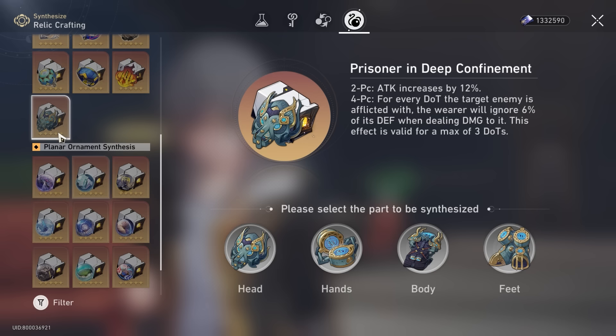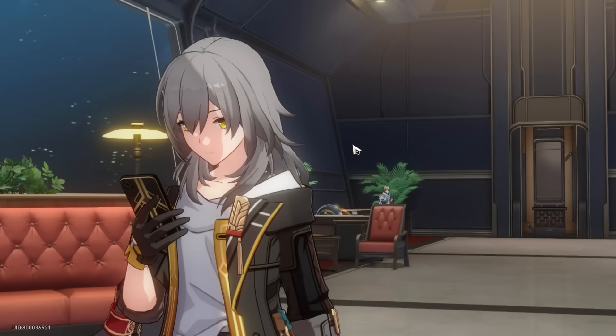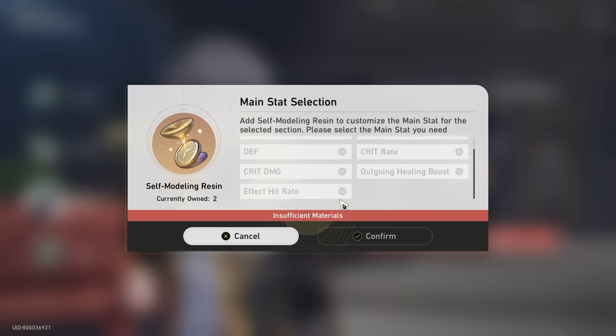Now, main stats. For the body piece, it's very clear: crit has no value at all for DOT characters. For Kafka specifically I highly recommend attack percentage for the body so you can swap out to more utility for the boots. Effect hit rate is generally more for other characters, so focus attack percentage here.